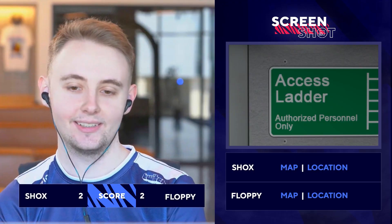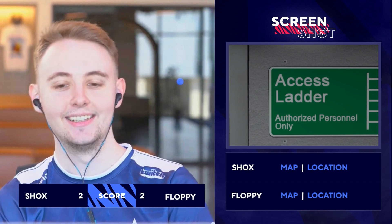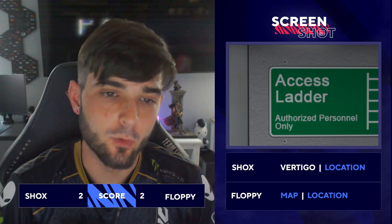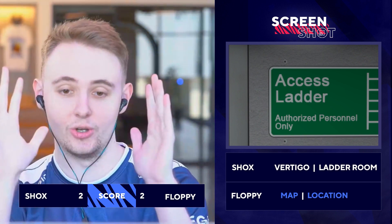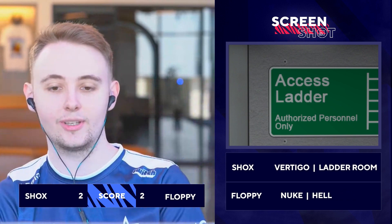Oh, this has to be Nuke. It has to be Nuke, but I don't know where on Nuke. Because in the older version there used to be a bunch of ladders on A, but I don't think that's right. Where do you go? The ladder room. Or it could be Vertigo because there is a ladder there, but I don't remember seeing a green sun. My final answer is Nuke. Final answer is Nuke and I'm gonna say it's like Hell or something. Hell on Nuke.